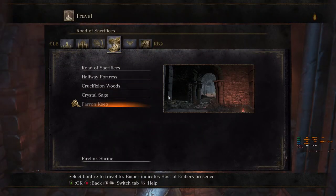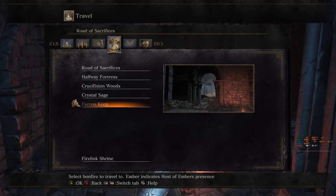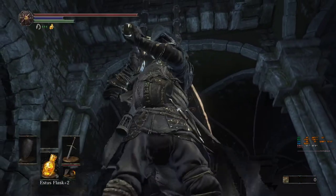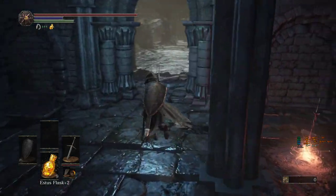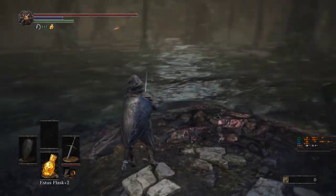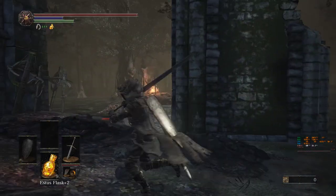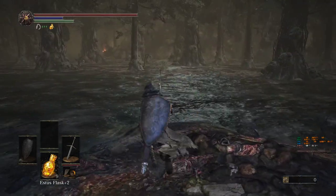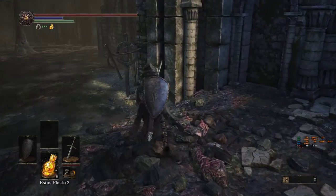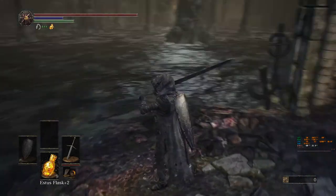If you go on quick travel to Road of Sacrifice, you find the Farron Keep bonfire in the last slot, which we uncovered. It's at the huge ladder leading down from the Crucifixion Wood. This place is even more annoying than the swamp above, and also a reminder: this is a giant PvP area for the Farron Watchdog covenant, which we'll also uncover in here. You'd better play offline if you don't like PvP.